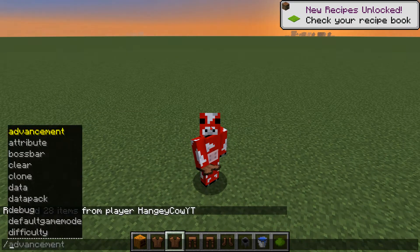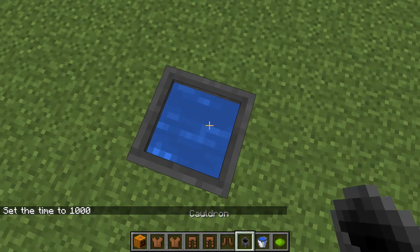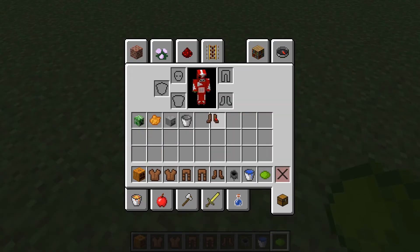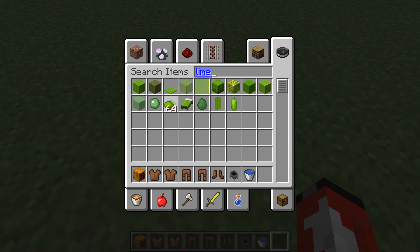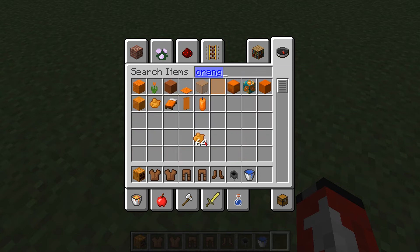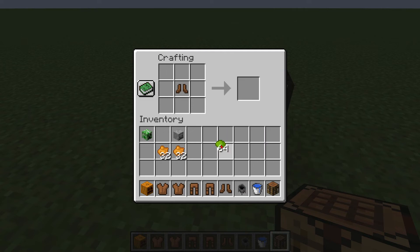I'll just quickly set the time to day here. After you have all your materials out, put in your water and your color of dye you'd like — lime dye. Okay, it's not working — that was a Bedrock Edition feature. Then just continuously keep dyeing your stuff. I'll get 64 lime dye and 64 orange dye, and then it should be set to go.